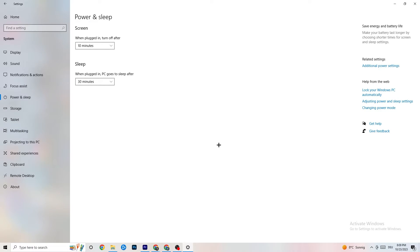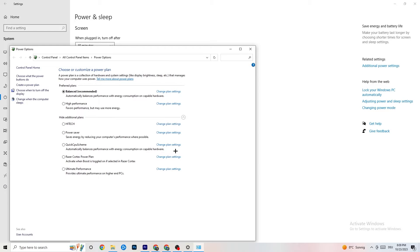Then click on 'Power & Sleep,' go to 'Additional Power Settings,' and try either Balanced or High Performance — see which works better for you. For me it's Balanced, but sometimes High Performance works better, so just test which one helps with your game.